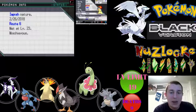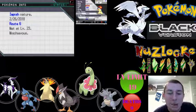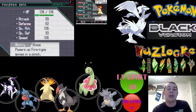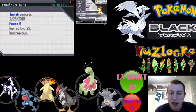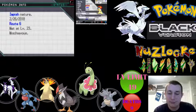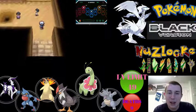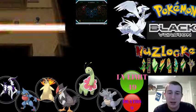Then we have Shirley, a naughty nature Toxicroak holding the amulet coin, with low kick, rock slide, cross chop, and high jump kick. And finally Szechuan, the impish nature Typhlosion holding leftovers, with eruption, blaze kick, surf, and fusion flare. That's all six of them — the trainers here are around level 28 so we should be fine.